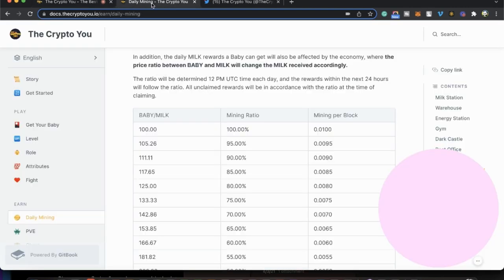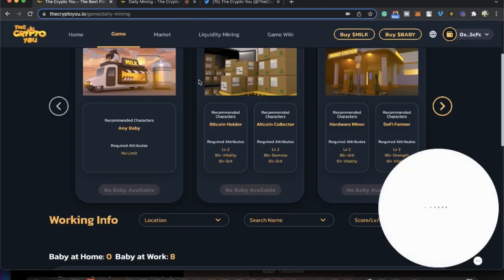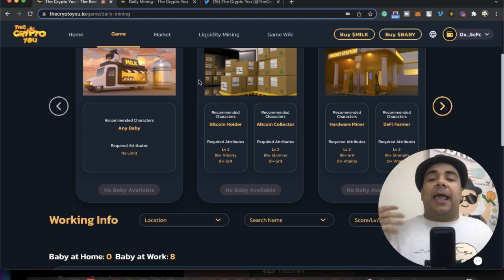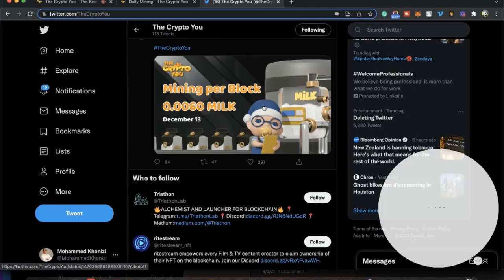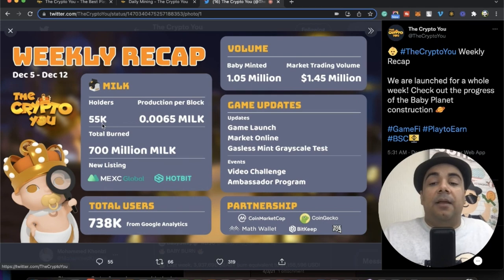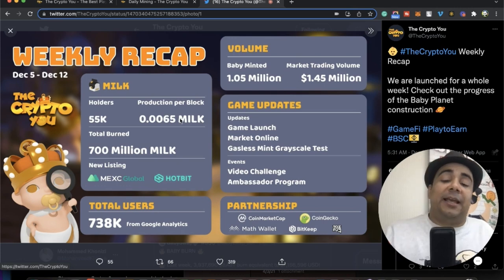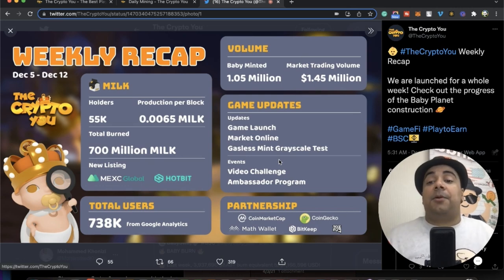Overall I believe The Crypto U is a very cool game. Right now I have eight babies and I'm expecting to be making around $12 to $20. As more people get into this game — and they got 55,000 players already in one week — hopefully it will grow. They minted 700 million milk coins and have partnered with many projects. A lot of this is possible because BabySwap itself is a very established website — they are able to score these partnerships in literally a heartbeat. I'm expecting them to continue this momentum — just imagine a month or two from now, we'll expect a huge change for The Crypto U.